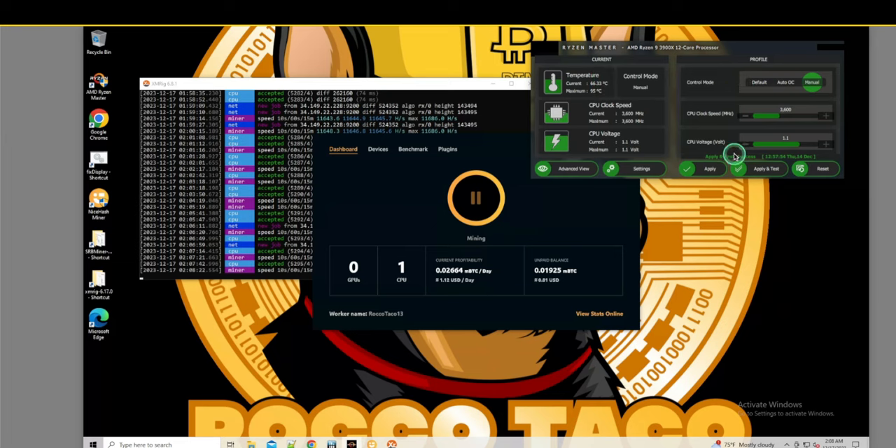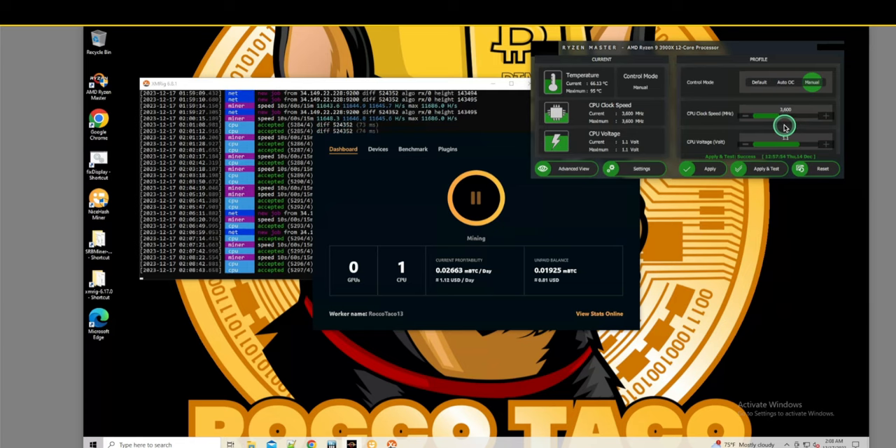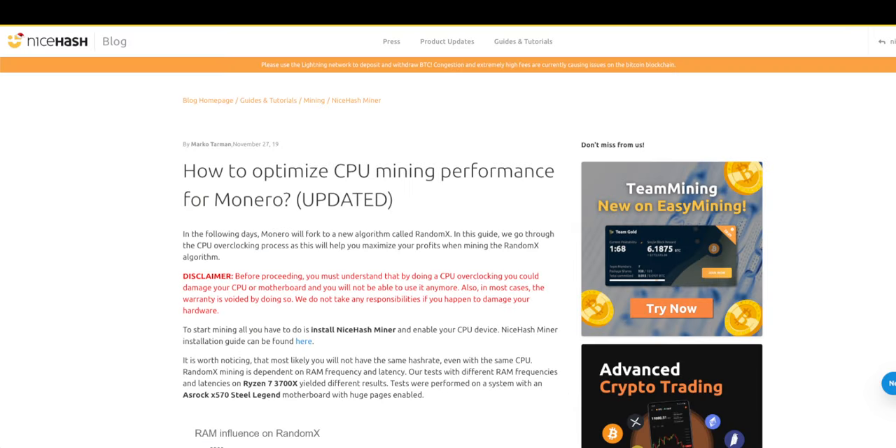AMD seems to be the best CPUs for CPU mining right now. Intel is not so much, but you can go look on WhatToMine or the NiceHash profitability calculator and put in an Intel CPU and see what its profits are. I have Intels but they're up there gathering dust upstairs right now.